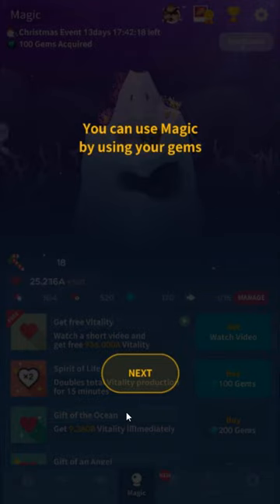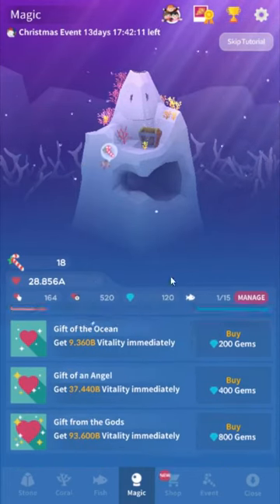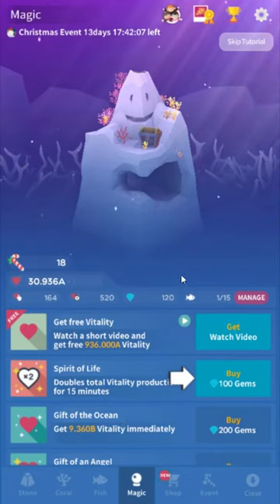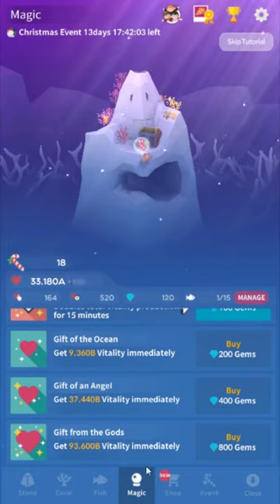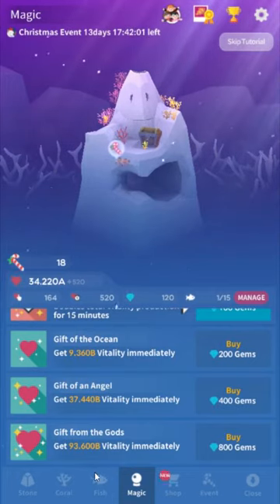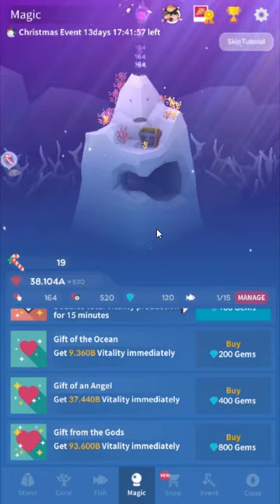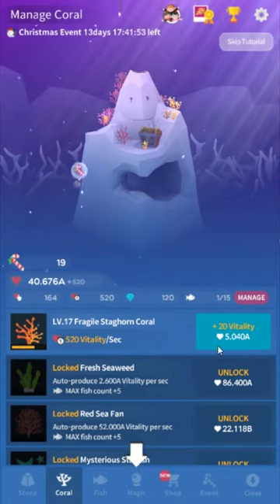The game does this onboarding thing and it tells you to use magic — it wants you to use the premium currency to double your vitality. It's really not worth it for the most part. This sounds really good: use 800 gems and get 93B vitality. The thing is, if I just play for like five minutes, I'll have 93B vitality easy.